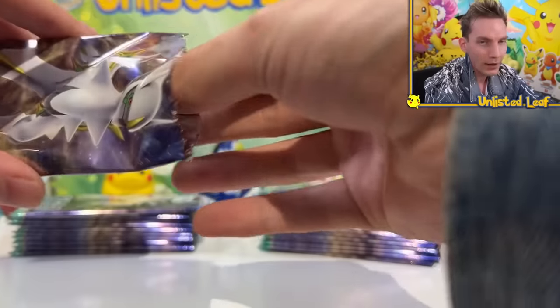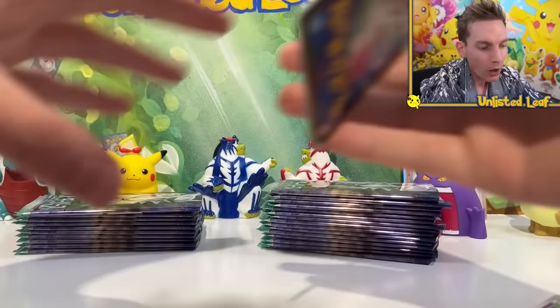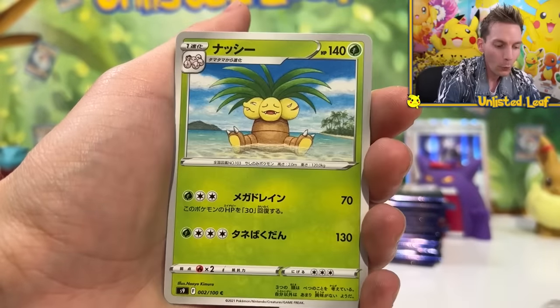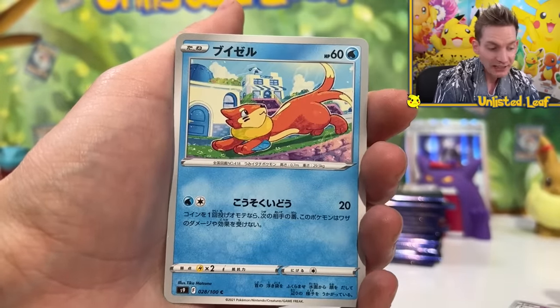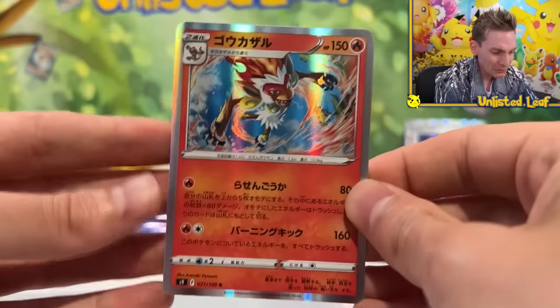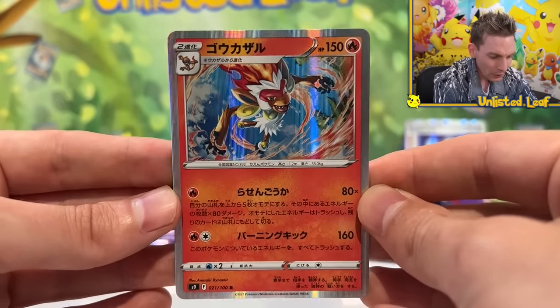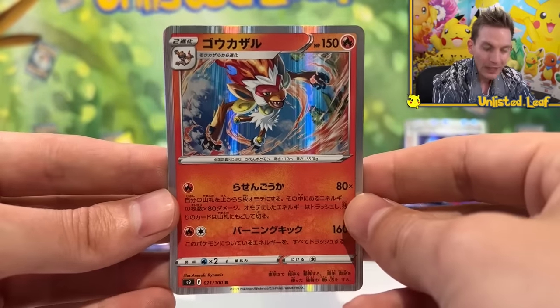I reckon it's going to be one ultra rare pull per box, whether it be a Rainbow Rare or Special Art — you don't know till you get it. Are you really excited? This will come out in English next month. Holy smokes, it's Chimchar! Look at it. The holos look really, really good. The artwork is just... I was like, is that a rock or a Pokemon?